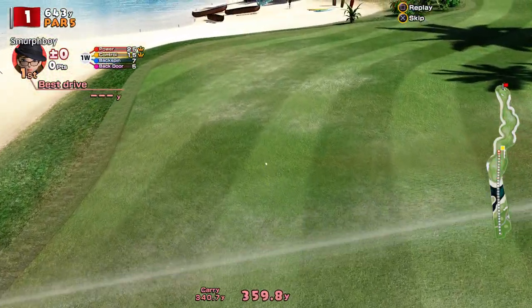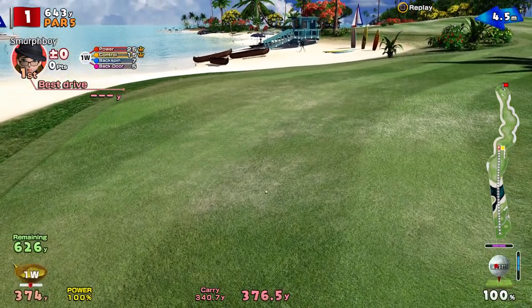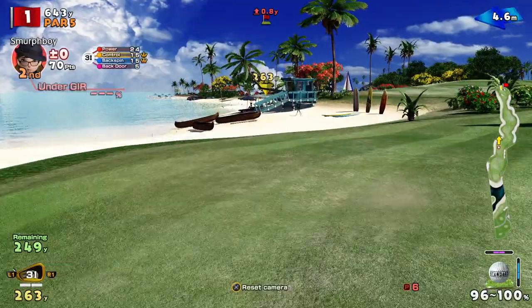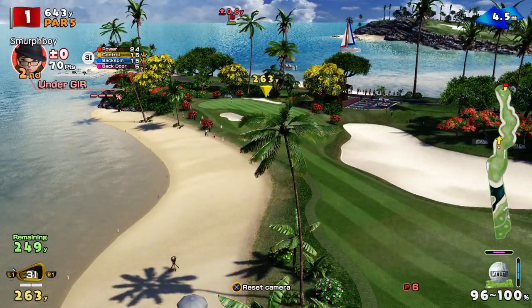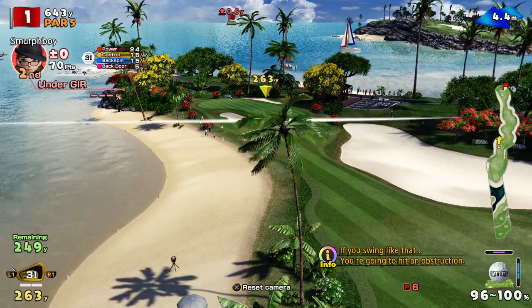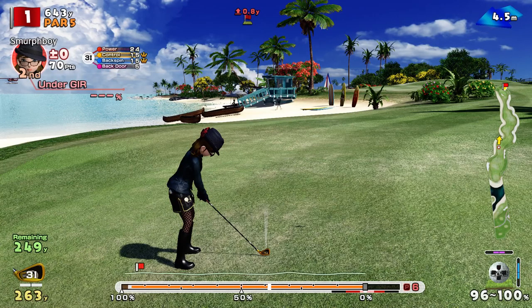I've not played Canna Lower Beach for a while actually, so I kind of wanted to play it again. I've been playing a bit of Imperial, playing a bit of the DLC courses, but I like this course, it's quite good fun. So, fair bit of wind, it's a 3-iron in, a little bit uphill - it's going to be the usual problem of stopping the long iron.